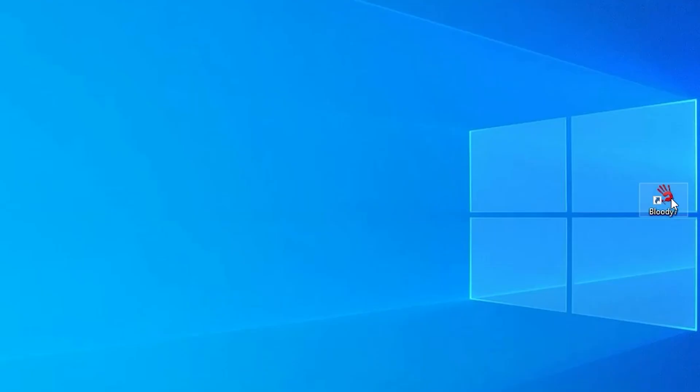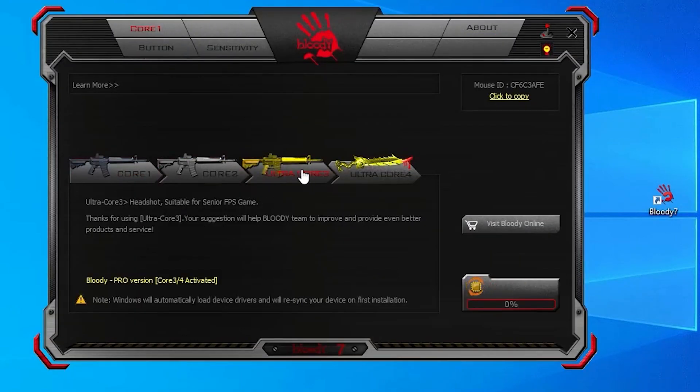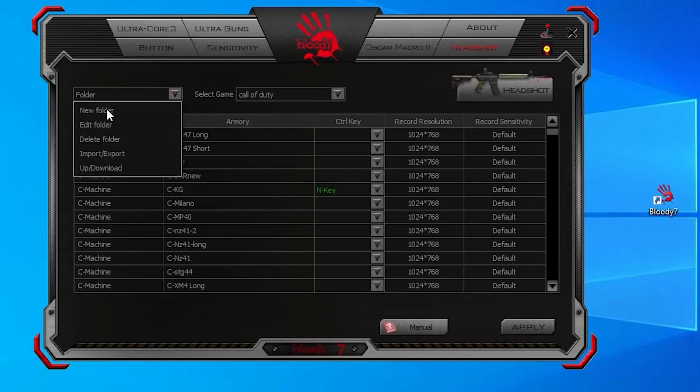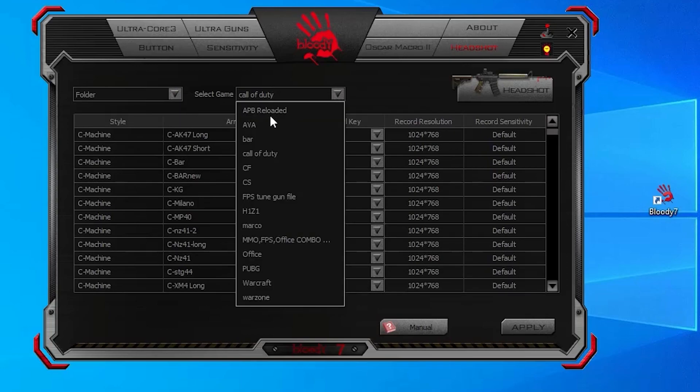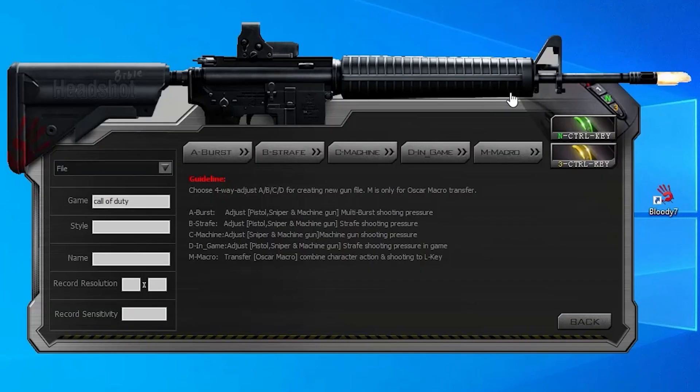Let's go to the macro settings of Bloody Mouse. Click on the Headshot tab. Here you need to create a folder for the game. If you have already created one, select it and click on the Headshot icon to enter the Weapon Settings section. Now continue the steps according to the video and make the settings.